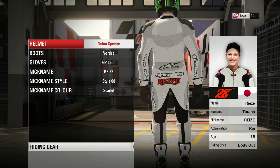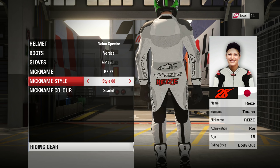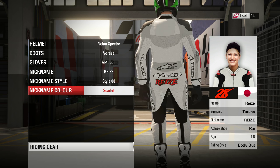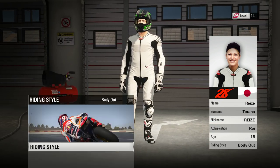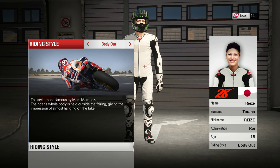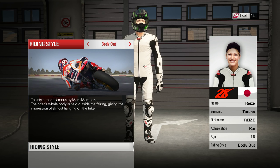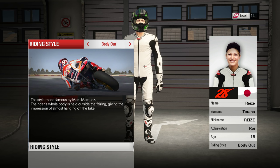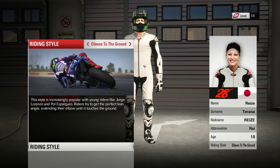For rider gear, there is a choice of different helmets, boots, and gloves, and then you have your nickname, riding style, and riding color which goes onto the butt of your tracksuit. The tracksuit is customizable, but we'll cover that later. The riding style is also a downgrade from Ride — you no longer have individual sliders for riding position, elbow angle, body angle, lean amount, and so on. Now you are stuck with the same few textbook riding styles from MotoGP 14 and 13.